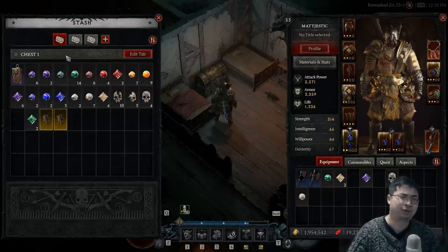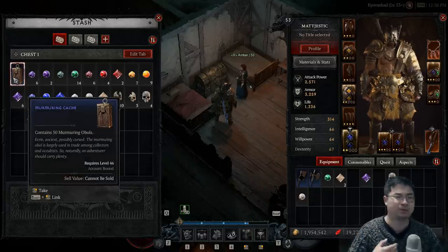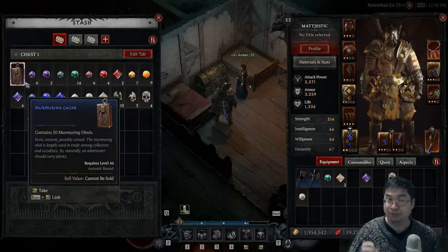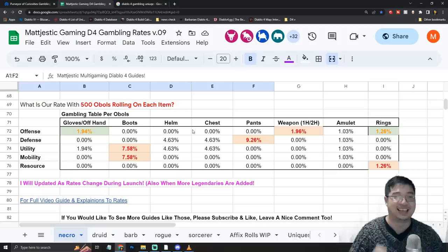As a brief explanation before we go to the gambling rates and best buys: those murmuring caches contain obols, and you can get them by doing side quests. What I recommend is before opening them, check the title of those items. I'm saving all of those caches to gamble for ancestral grade items once I get to level 70 plus. Once I can switch into world tier 4, I can gamble for those items for massive upgrades. This is a key tip.